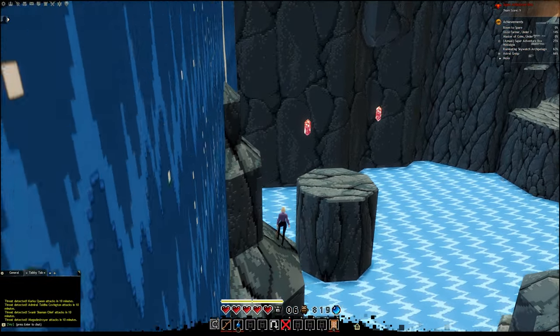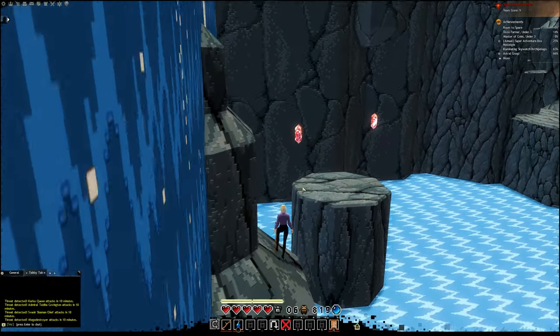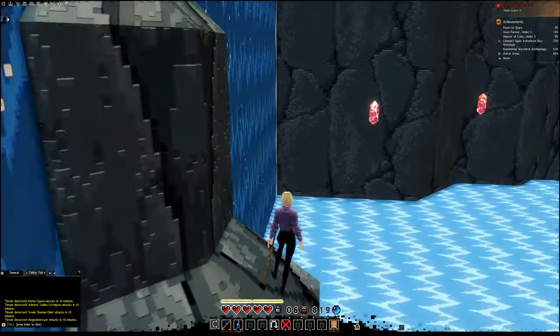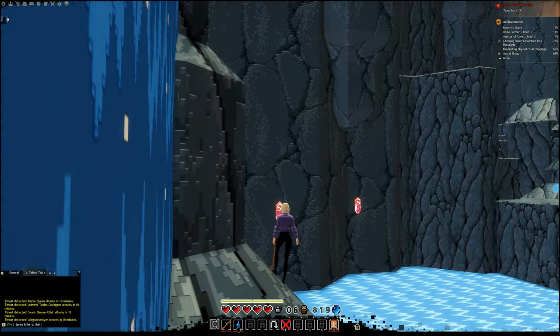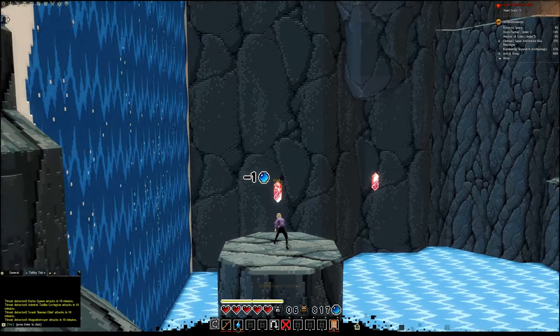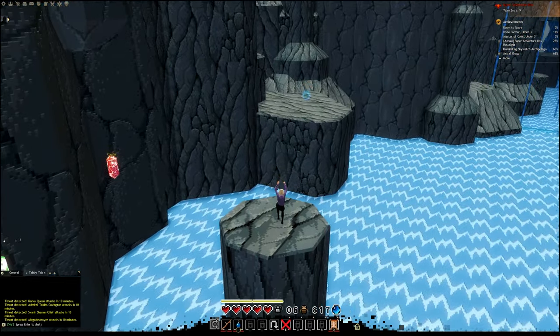I'm going to run past the ooze. We want to hit both crystals pretty much close together. I'm going to wait for this rock to pop up. I find if I jump onto the rock and then throw the bomb, I'll have a better chance of hitting it.